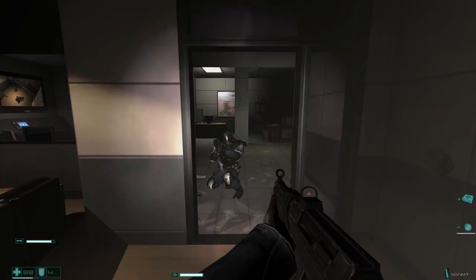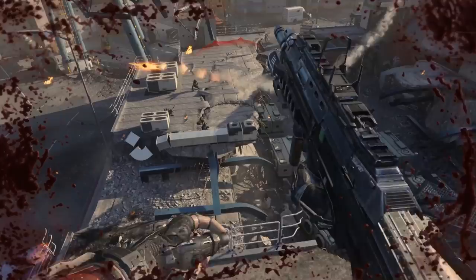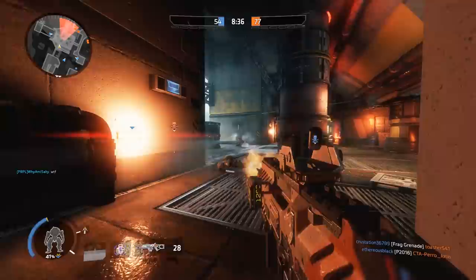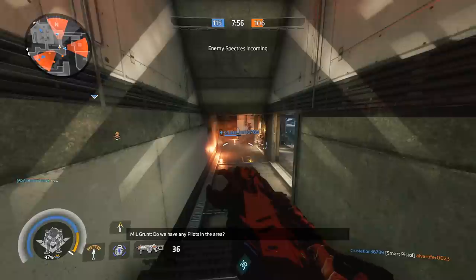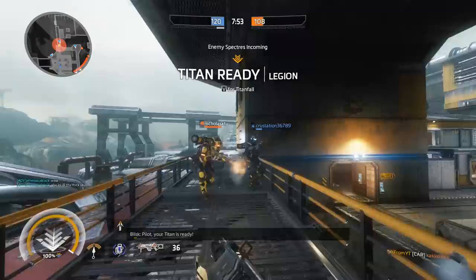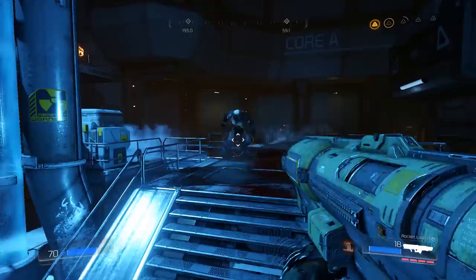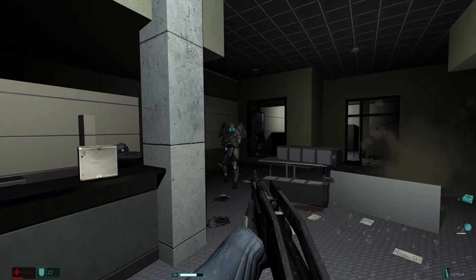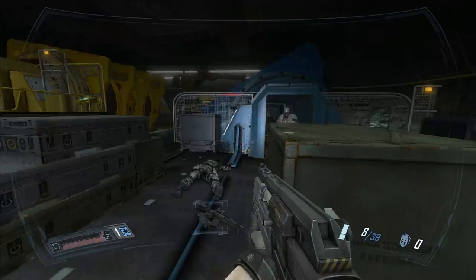One of the complaints accompanying tracer rounds is the positional disadvantage they put you at if everyone can see them. This is where we enter hit markers — which register a marker on the enemy when you've shot them that only you see, usually with an accompanying audio cue. You'll often see these in multiplayer games, as tracer rounds usually aren't enough to convey a hit on an enemy given the potential latency issues in an online environment. After that, you've got projectile weaponry, laser and plasma-based guns, smoke trails, and sometimes various combinations of all these methods.